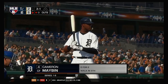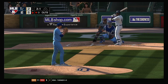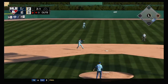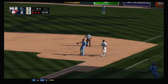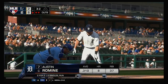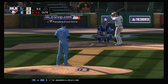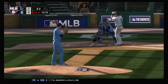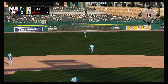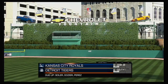Here's Cameron Mabin now — no hits to this point. Bases are empty, one man out. Hit back up the middle — throw on to first. Take care of Mabin, and there are two away. Ready now, Austin Romine — two hits in two trips thus far. Skied in the air to straightaway left. Gordon is there, he makes the play, and that'll end the inning.